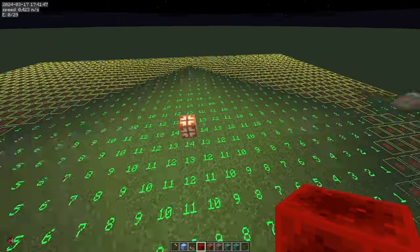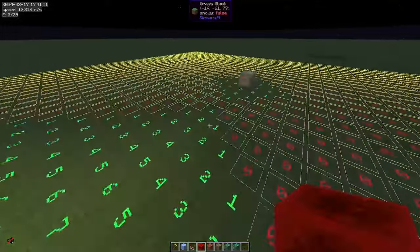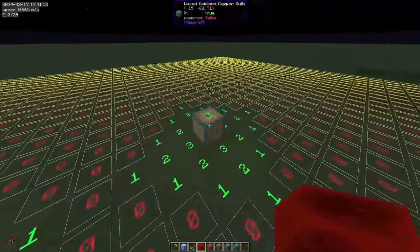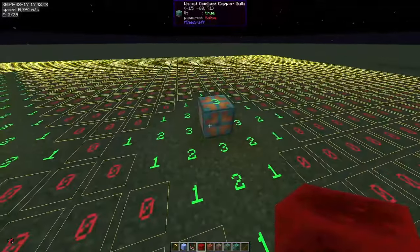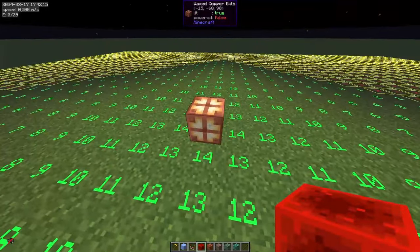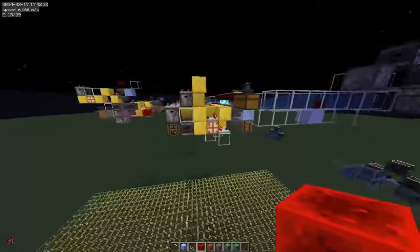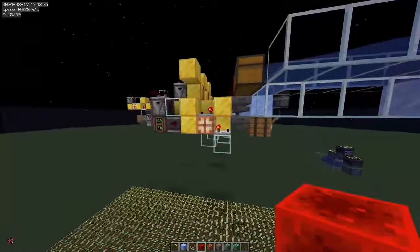As an edit note: copper bulbs emit different light levels depending on their oxidization state. A fully oxidized copper bulb gives a light level of 4, while a waxed copper bulb gives a light level of 15. If you use waxed copper bulbs in this filter, you would get quite a lot of light updates.